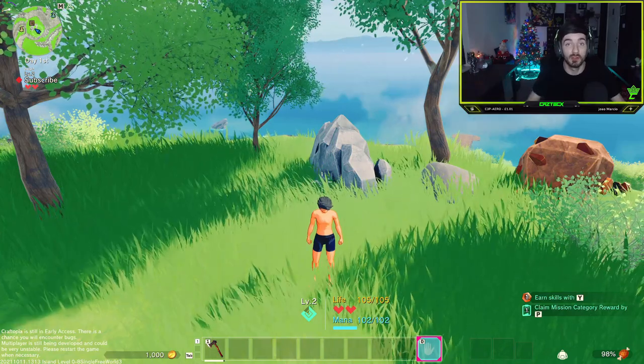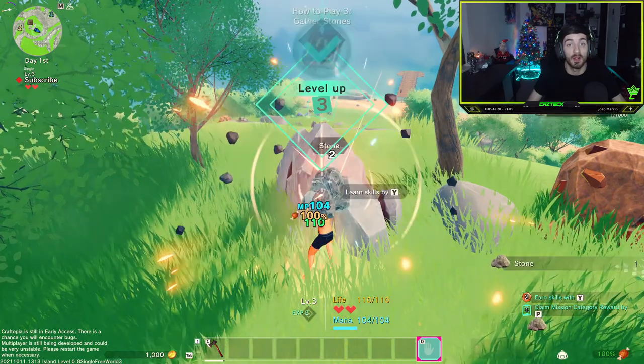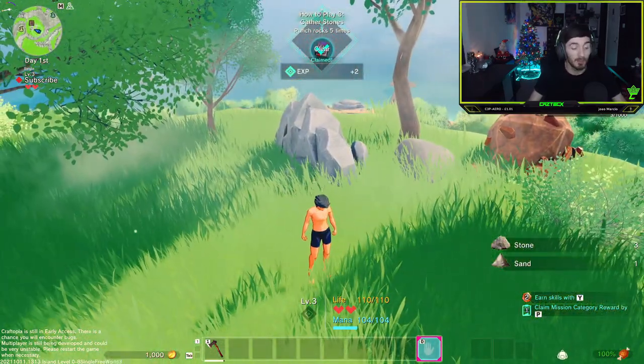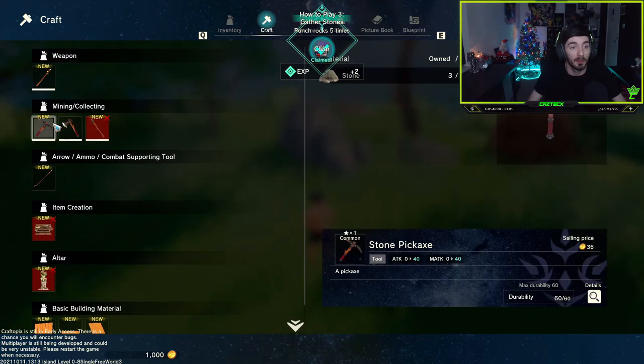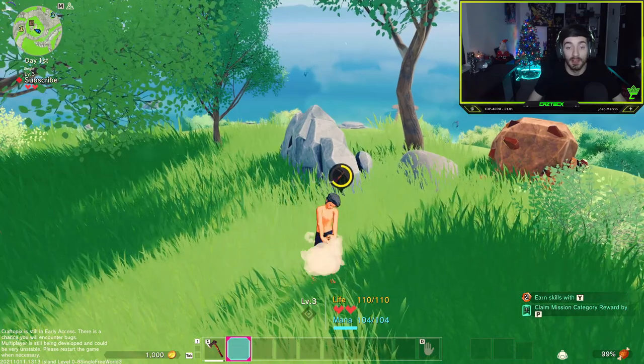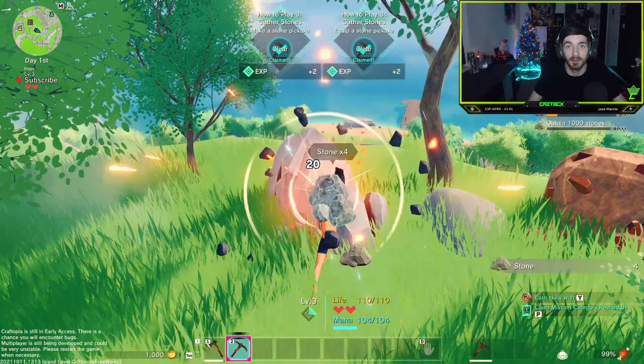I now have a bunch of logs, but I need some stone. I'm going to start by punching this stone until I get three pieces. Once I have three, I'll head into my craft menu and make myself a stone pickaxe. You're going to need these going forward and it will make collecting stone much easier.